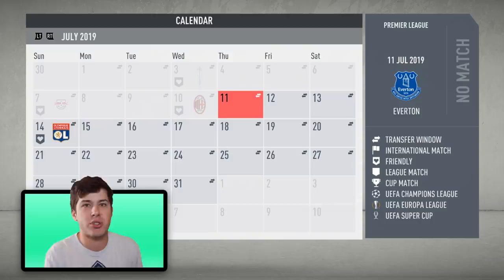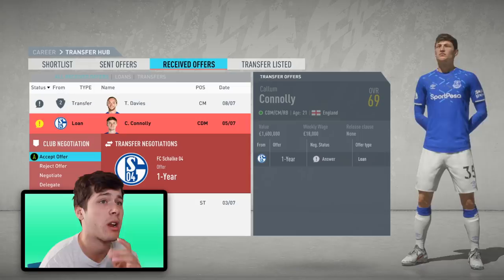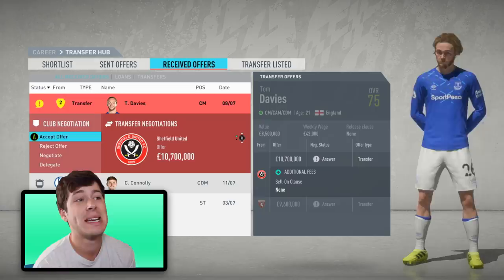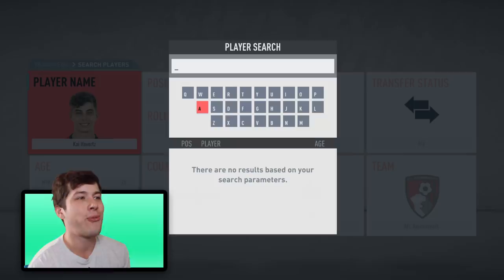There's a loan offer and a transfer offer. The loan for Callum Connelly — I'll accept that. CDM wise I do want to bring in another CDM, so I'll let him go on loan for a year and recall him if needed. Davies is a player I don't want to get rid of — he's one of our best young players. We're going to decline both transfer offers at 10 million each — just not enough. Let's go in for another player — Kai Havertz was our first man in.